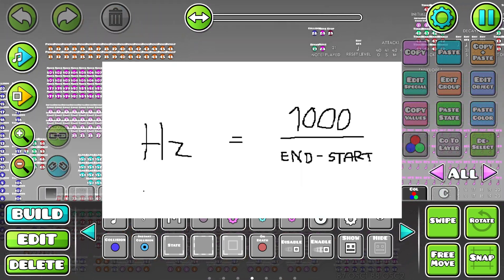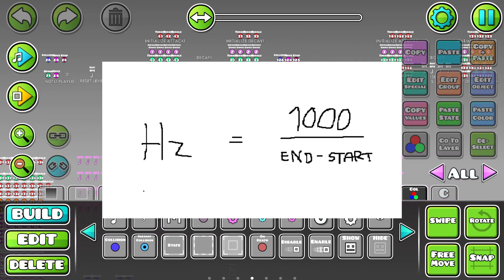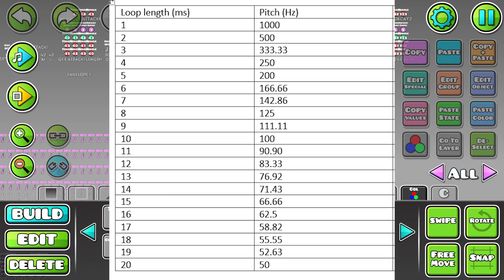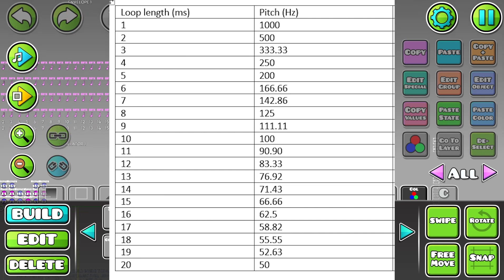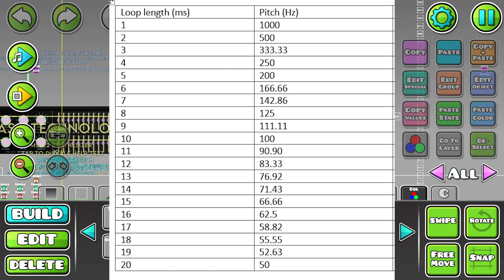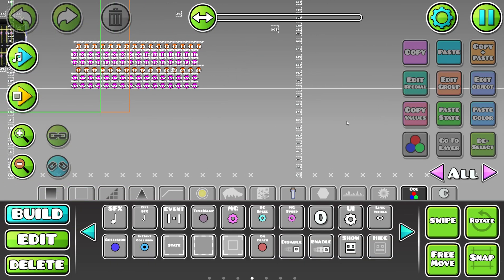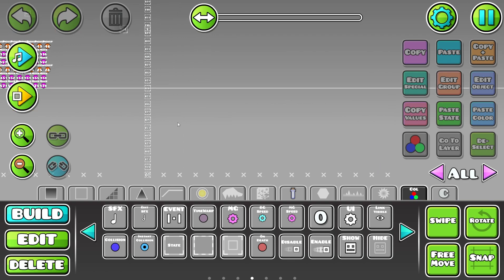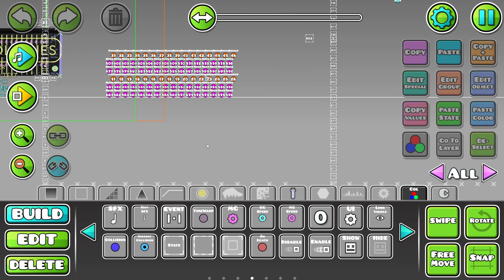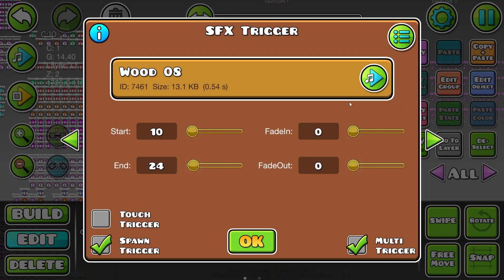What pitch we hear is determined by this formula, so by changing the end point of the loop we can change the pitch we hear. Unfortunately, since we can only type in whole numbers, the range of pitches we can achieve is quite limited and it doesn't resemble a typical musical scale. It was hard to find parts of the new stock sound effects that sounded any good when played this fast, but Wood 08 saved the day here and it sounds fantastic.